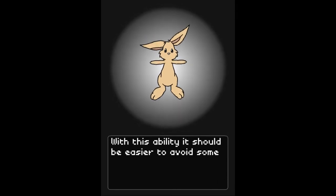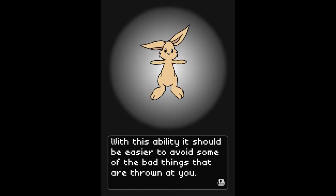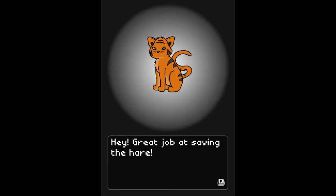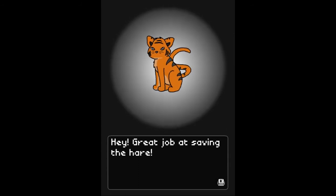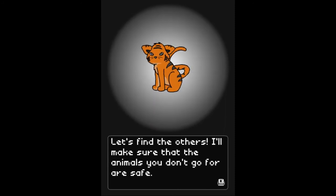Maybe I could help you out. With this ability, it should be easier to avoid some of the bad things that are thrown at you. Great job saving the hare. Thank you, tiger. Don't worry about the snake — I got him, he's safe and sound. Oh, we only rescue one at a time, huh? Let's find the others. I'll make sure that the animals you don't go for are safe.